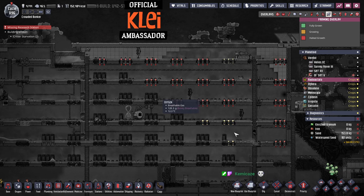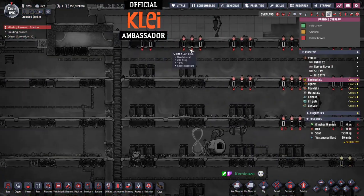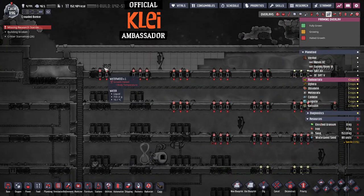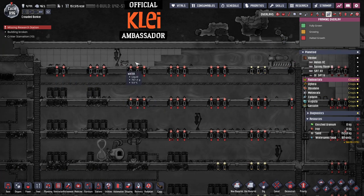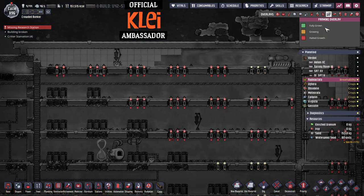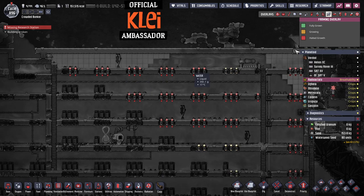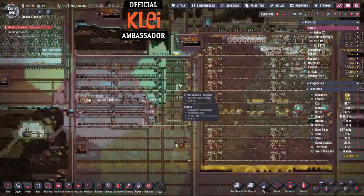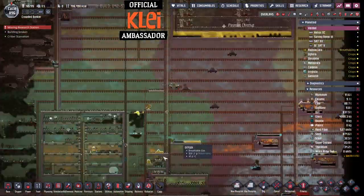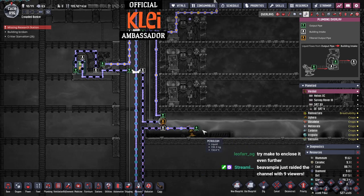Hmm, if anyone thinks they can spot an issue with it please let me know, but I can't see a reason why that's not planting other than they're just being annoying. So that reservoir's in — this should all be pumping out, which is all good. We can train that down a bit.